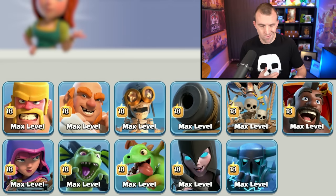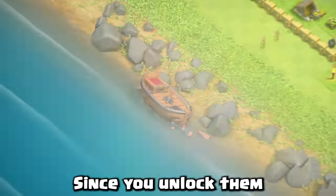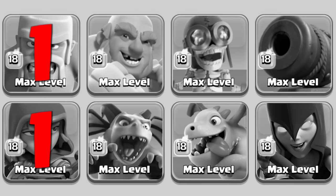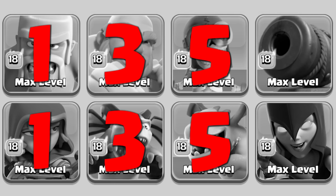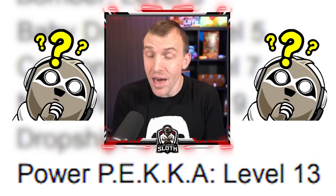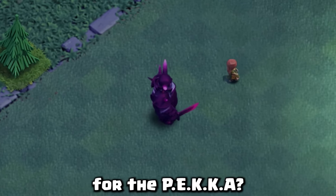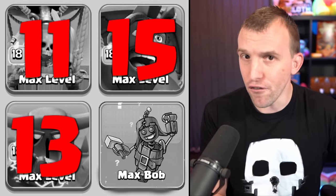Here is the list of minimum levels: Raged Barbarian and Sneaky Archer are minimum level 1, since you unlock them at the beginning of builder base. Boxer Giants and Beta Minion level 3. Bomber and Baby Dragon level 5. Cannon Cart level 7. Night Witch level 9. Dropship level 11. The Power Pekka — presumably a rename for the Pekka — level 13. And the Hog Glider level 15.